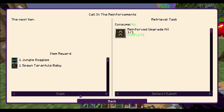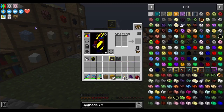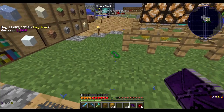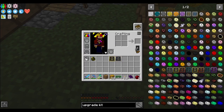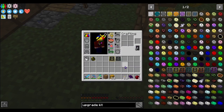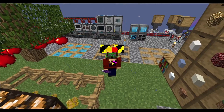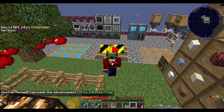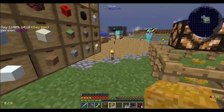Jungle goggles spawn a tarantula baby — no, you killed my other one! Come on, hurry up and grow. Trees take forever. Let's see, can I put it right here? Oh yeah. Buzzsaw is ready — and then it didn't even give me a thing. It didn't give you what thing? Ectoplasm.